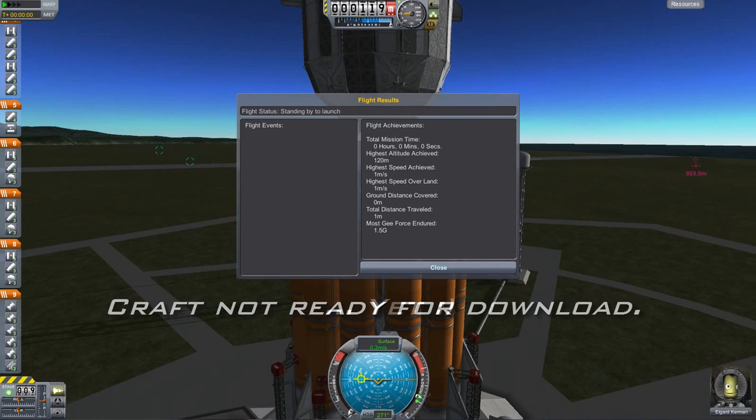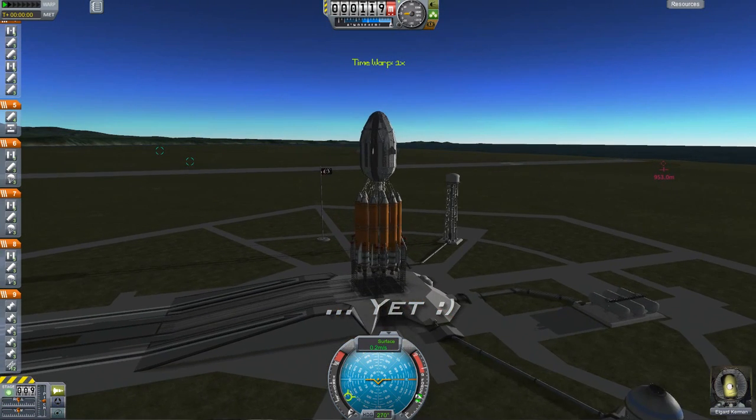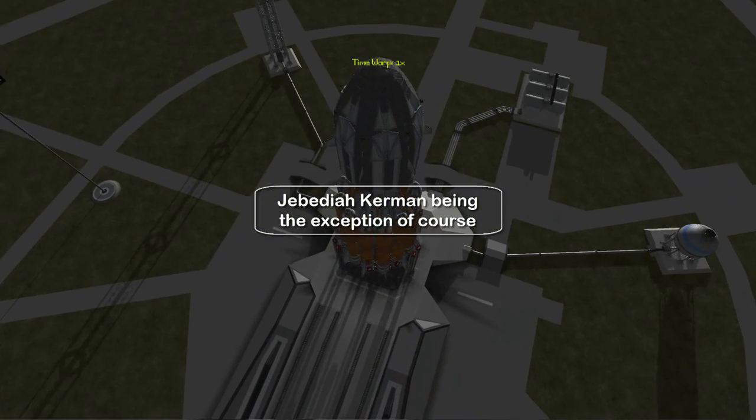I always thought it was kind of weird that when your Kerbal is really courageous and his stupidity is really low, he's pretty much scared of everything. I never understood that.